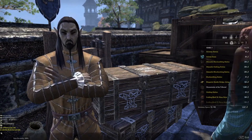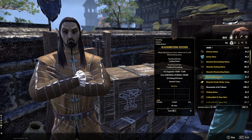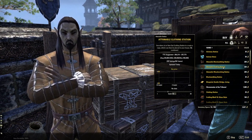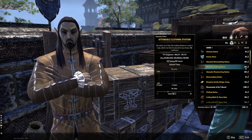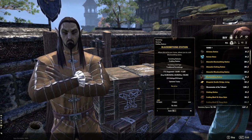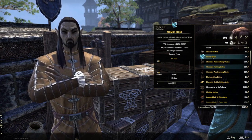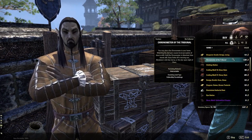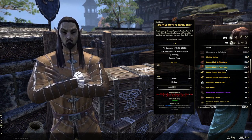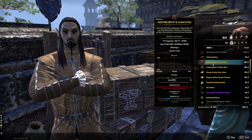With those writ vouchers you can buy crafting stations for your own houses. A standard attuneable workstation costs 250 vouchers, but a basic workstation is much cheaper — blacksmithing is only 35 vouchers. You can also buy high-end crafting materials and motif styles: the entire Glass motif style is 180 vouchers, Ebony is 250. Learning these motif styles then unlocks more master writs you'll be able to complete.